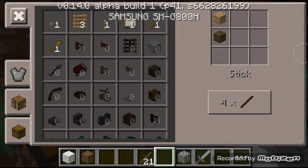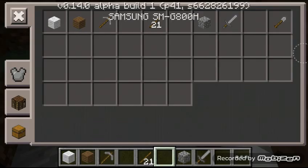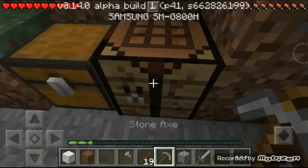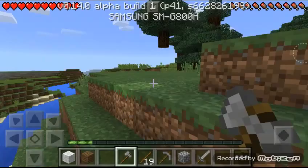Let me make an axe real quick. First we need some sticks. Need more cobblestone so let me just collect that. My axe is placed here — collect the axe. I have some cobblestone here but I just forgot to pick it up. Make that axe and I think we're done. Let's go grab some more wood and we'll be back.